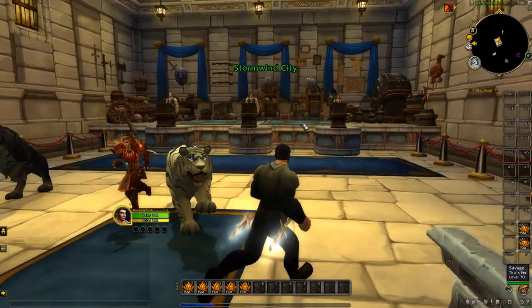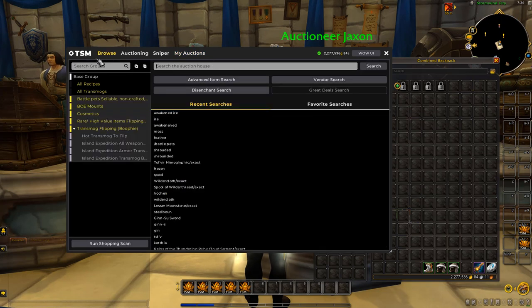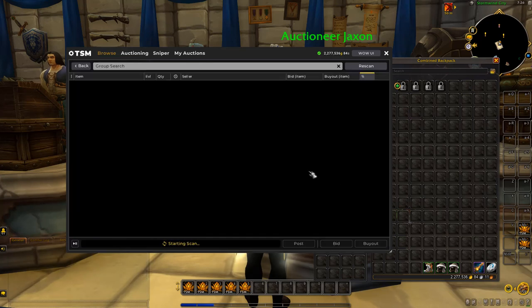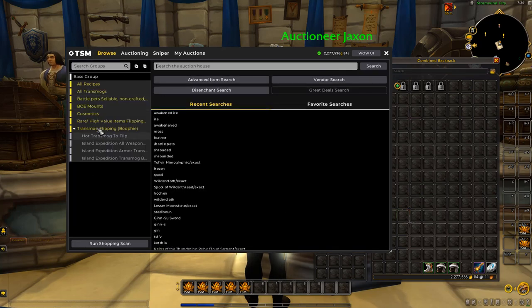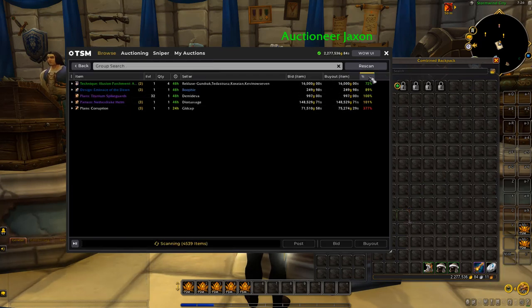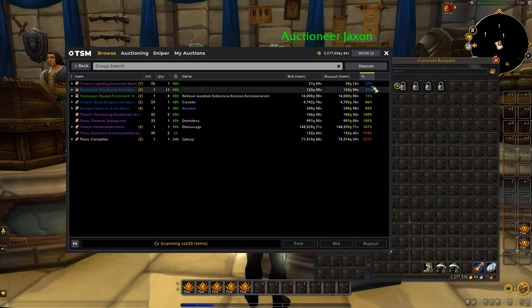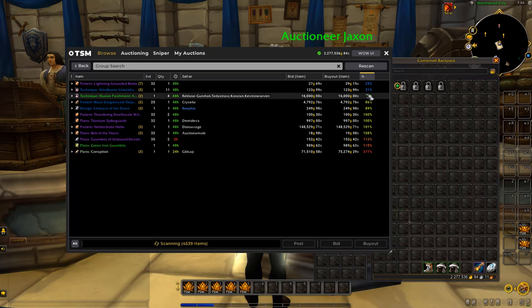The way we go about doing this is by using the groups from the flipping guide. When you come over to the auction house, head over to Browse in the TSM auction house. You can search these groups — these are the groups from the flipping guide. Select all of them for example, and you'll see there's 4,539 items that are going to be scanned. You can do smaller groups to make the scan quicker. The scan does take a little while but it goes through all the items I recommend flipping and shows a percentage on the side.